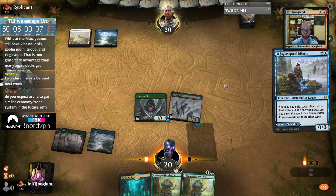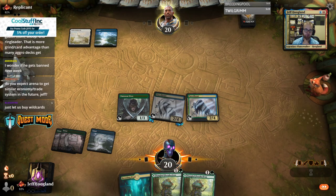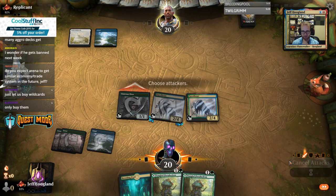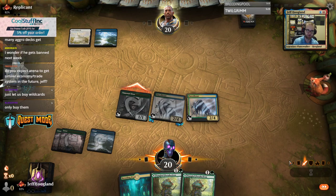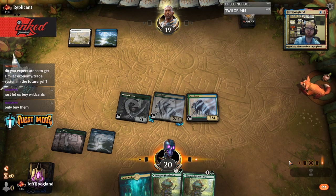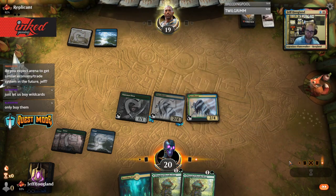If you ask me to rank paper economies versus Arena economies, I prefer Arena's economy. But I would prefer if you could just let me give you money and buy the cards I actually want directly, instead of making me depend on opening loot boxes to get them. There's no reason I should have to buy loot boxes in the digital game to get the cards I want, other than greed.